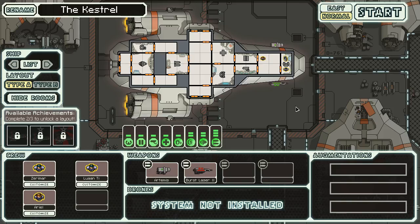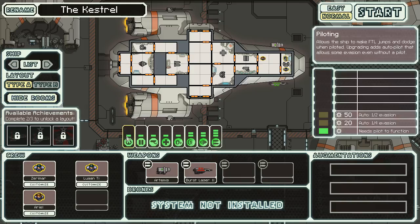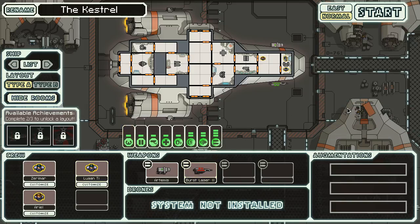So this is going to be our ship, the Kestrel. We can rename it, and we can also rename our crew, but I'm going to leave things as is for this. You can unlock more ships, more layouts, more items, sort of permanently for future games, but also you can change things and upgrade your ship quite a bit as you play. You don't level up exactly, but you do gain some resources that you can expend. So we're going to go ahead and get started.